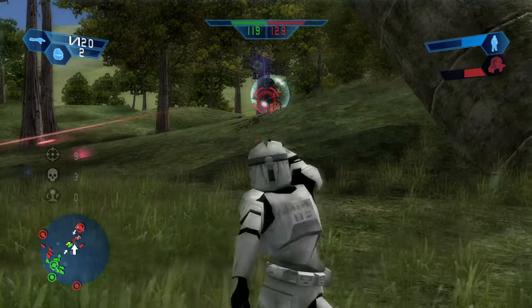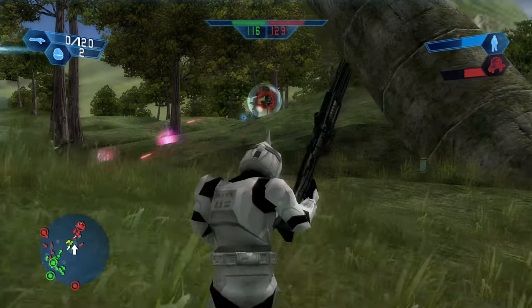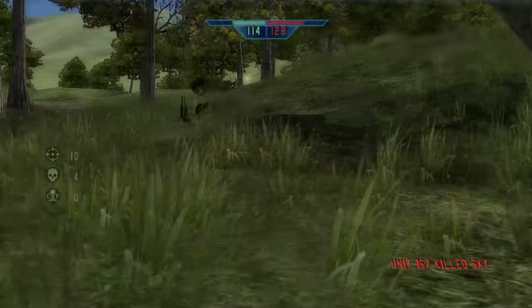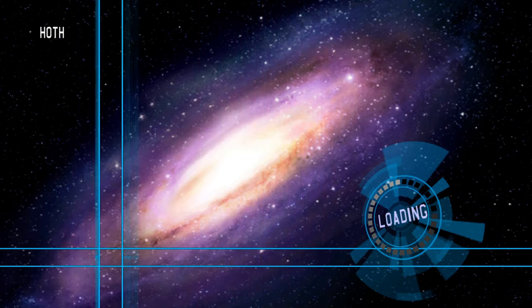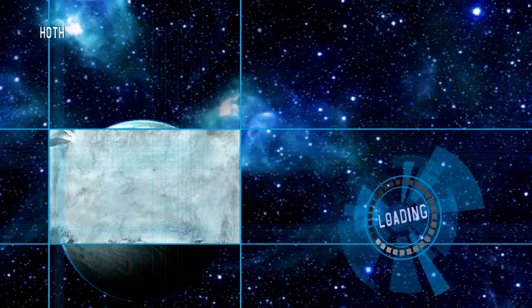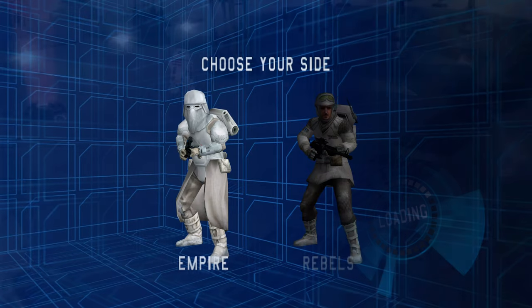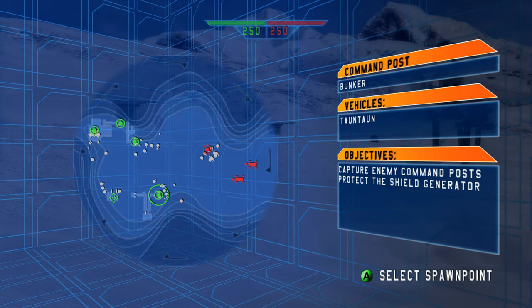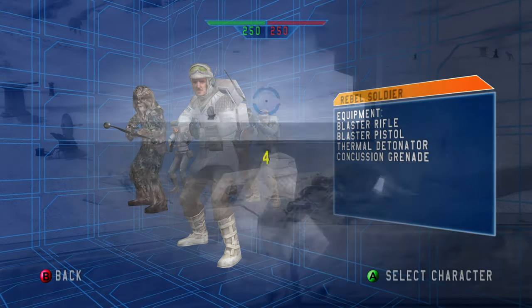We need to switch to another map — this one isn't necessarily the most exciting for showcasing what this game does. Going down to Hoth, the ice planet. And if you watched the Battlefront 2 showcase, that one's got the crazy wampas in it. Usually you'd be the rebels in this one. This is just such a cool thing.